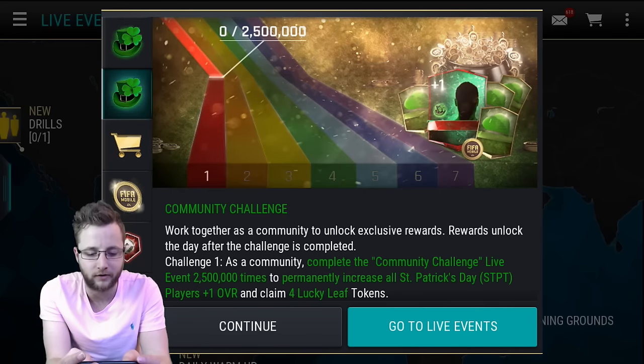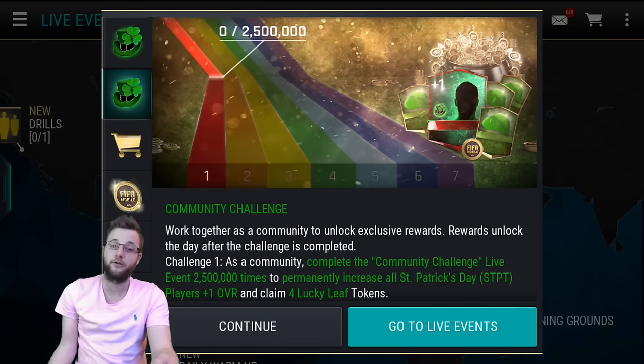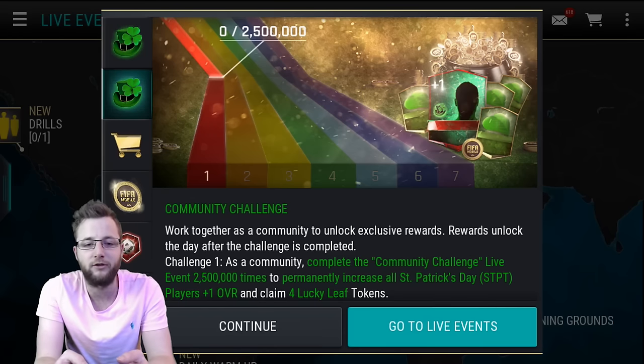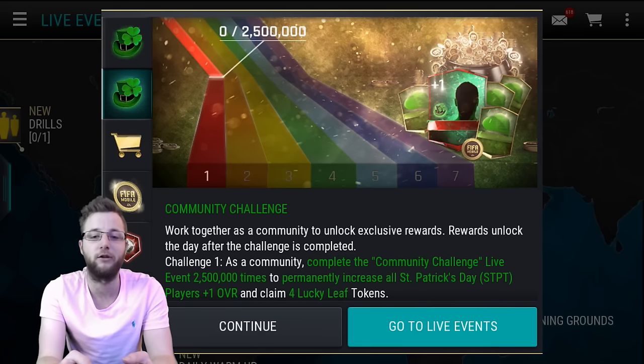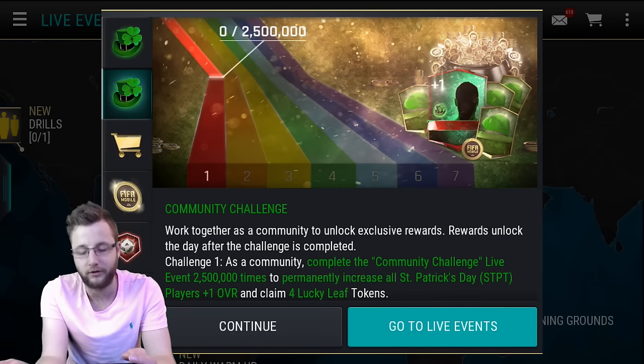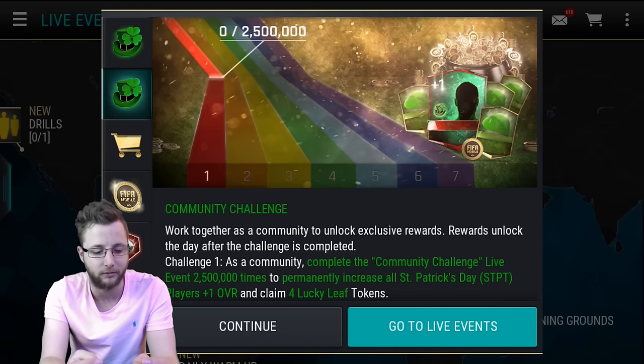Lots of new stuff going on right here. There's a community challenge for the first time ever. If you do it 2.5 million times with all of us — which is quite a lot, but I believe in the community — if we complete the community challenge live event, it permanently increases all the St. Patrick's Day players by one and gives you four lucky leaf tokens.